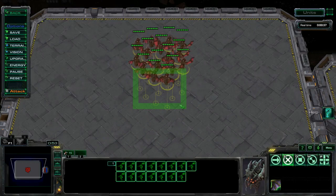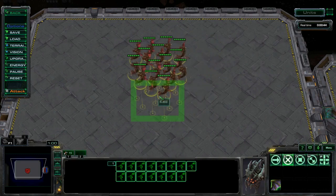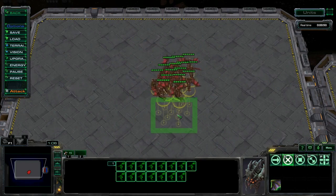With a bunch of units selected, if you issue a move command outside the group of units, then they will move as a group. If you issue a move command inside the group of units, then they will clump together to move to that specific spot.